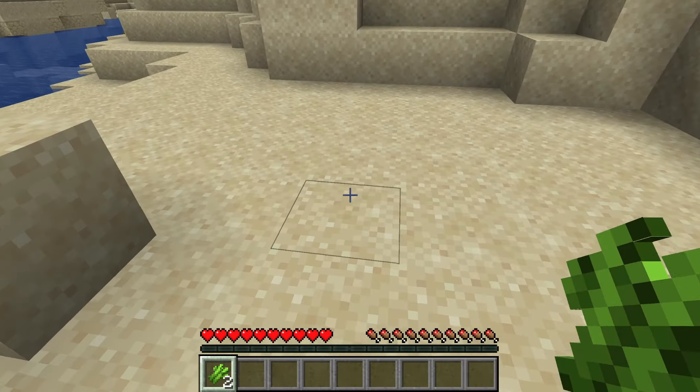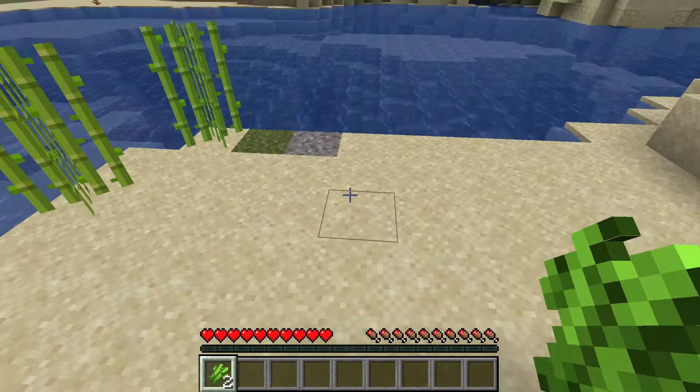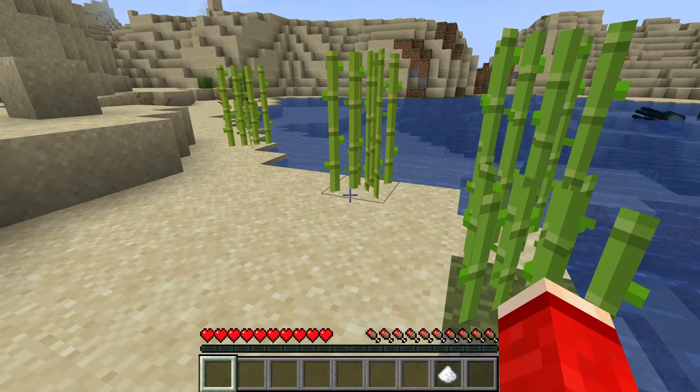When it comes to planting it, as I said, it does need to be right next to water. If I place it by right-clicking right there it works, however when I right-click when not next to water, as you can see, I can't place it. If I try to place it on gravel it won't work either, but I can place it on grass and sand — it's that simple.